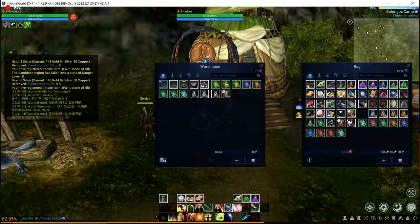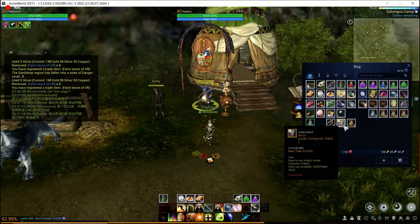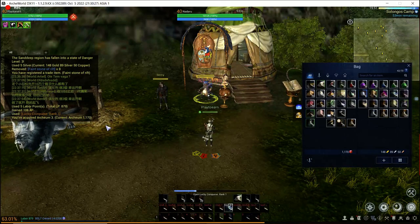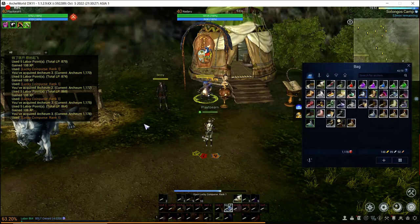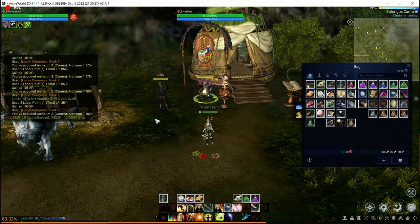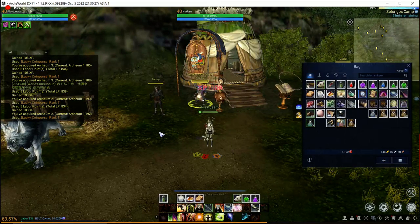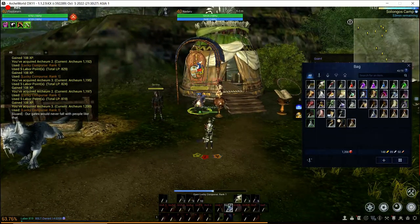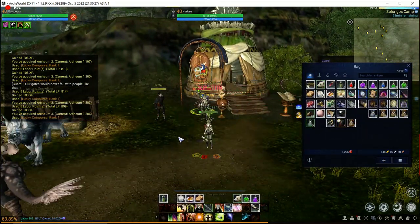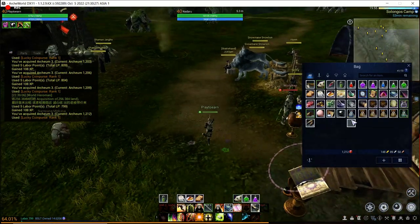We've got 217 coin purses. Let's open up 17 and put 200 away in storage. Opening these 17 lucky coin purses — three Arceum, two Arceum, three Arceum, three Arceum. The goal is to get land and build a house on it, because with labor pots going up it makes land even more profitable. Opening coin purses is probably the best thing a free-to-play player can do, hoping to get lucky and achieve that land NFT ownership. No mini jackpots, no land NFT — we did not get lucky.